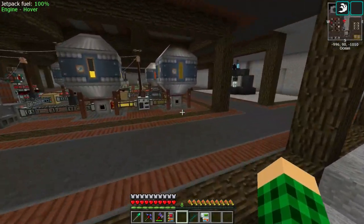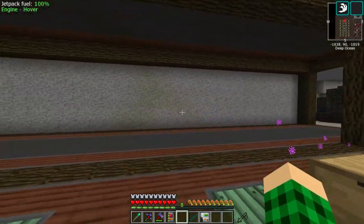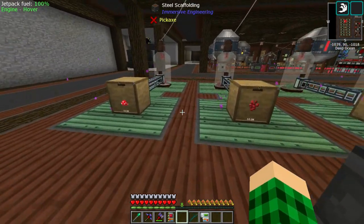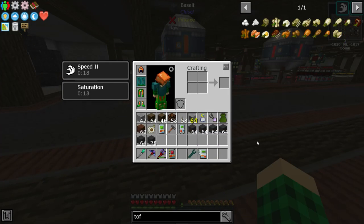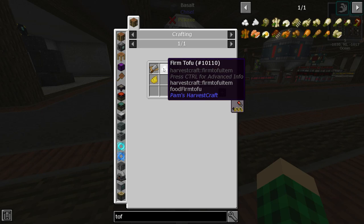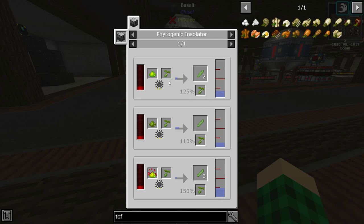Or if we desperately need string, which we kind of are, we could expand this way and add a couple more garden cloches — one with string, and one maybe with soybeans because we're going to need eggs at some point. If we don't want to do the whole thing with having chickens pooping out eggs for us, we can just get firm tofu, which is made from silken tofu and that is made from soybeans. Soybeans can be grown in a garden cloche as well.